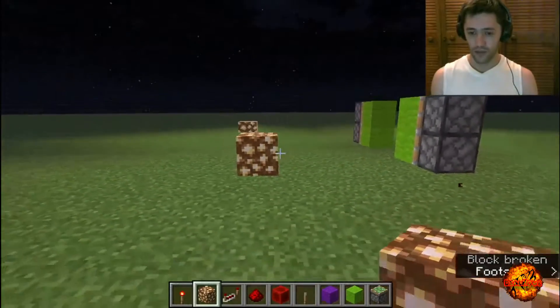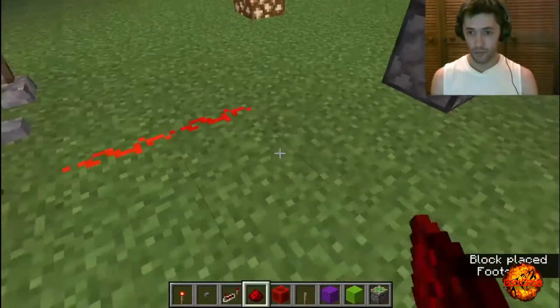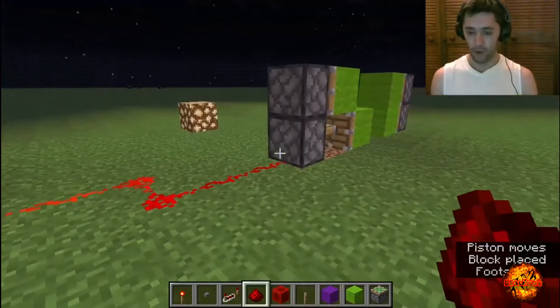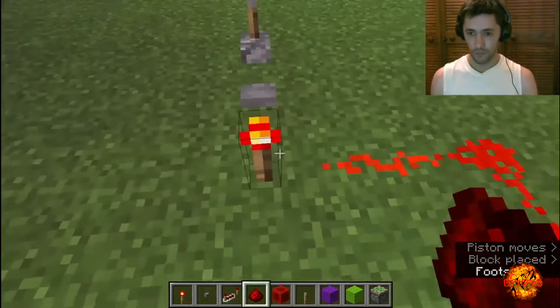The next component is the redstone torch. Like your switches and your buttons, they are a source of energy, a source of power, except there are differences. Your redstone torch is going to be permanently on — it'll permanently stay on. It's never going to go off ever. Stays on forever.